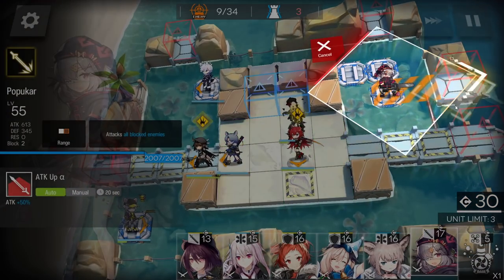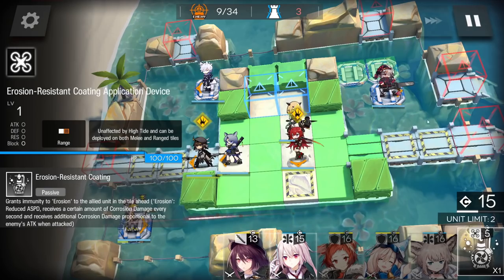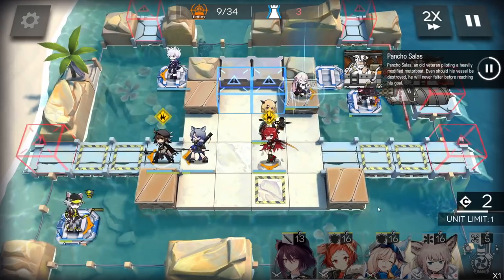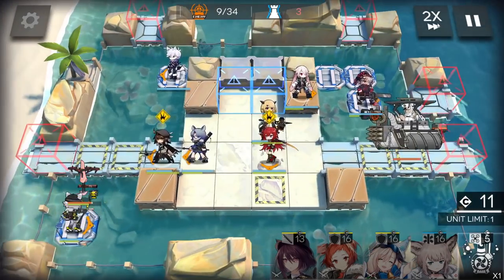Now place the AoE guard facing the right side. Why the right side? Because later the boss will spawn a turret. If you don't have anyone who can attack the turret, it will do pretty high damage, plus corrosion damage as well. So remember — place your medic here. You can retreat the vanguards and just wait; this caster will do the job.